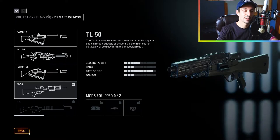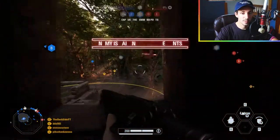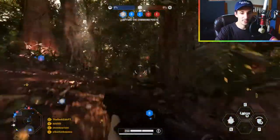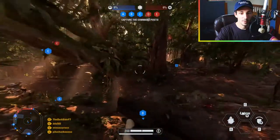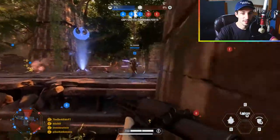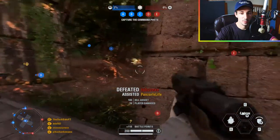First match of the day is on Yavin 4. This is a map I don't play all too often so I don't really know the layout, but we're gonna try out this new weapon and see if it's actually any good. Wow, what a rate of fire on this thing! The good thing I can already see is that we have three control points. This thing shoots crazy quick!